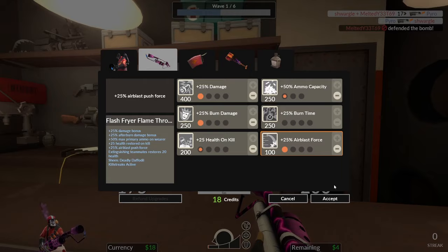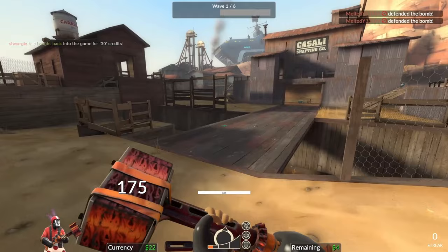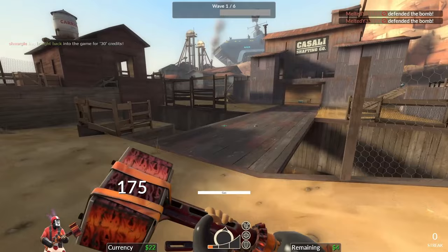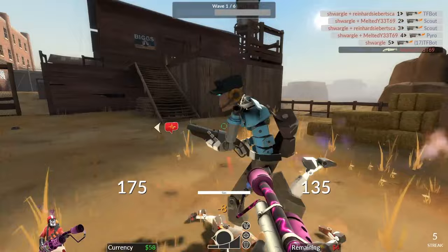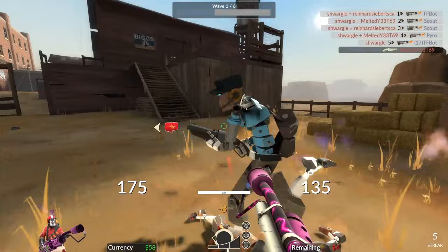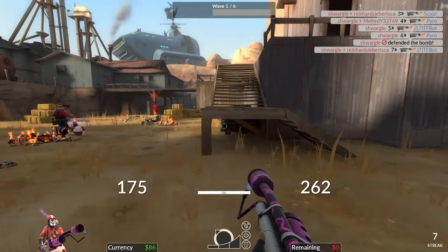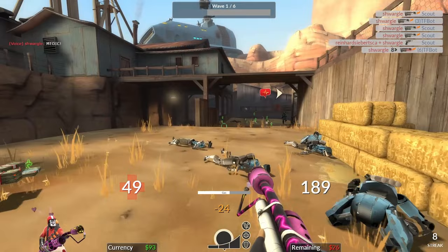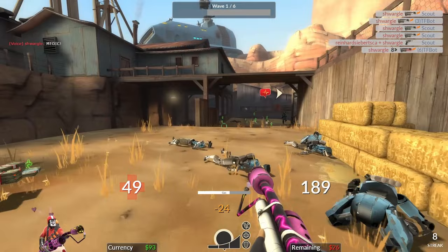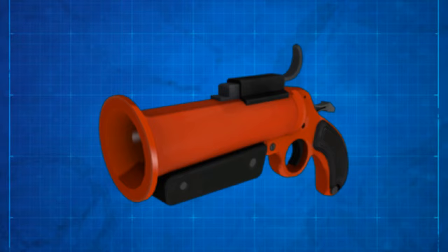In my opinion, the Gas Passer is hands down the best secondary for Pyro. It's controversial because many players call it a crutch and say it's too easy to use — I agree it's easy, but when I play Man Up I just want to win and complete tours. The Gas Passer is a projectile you throw on enemies; when robots are covered in gas and take any damage, they're set on fire. It only has two upgrades: recharge rate and Explode on Ignite. When you upgrade Explode on Ignite, dousing a robot and dealing a small bit of damage causes them to explode, dealing splash damage and killing nearby robots.